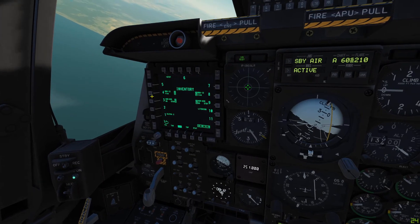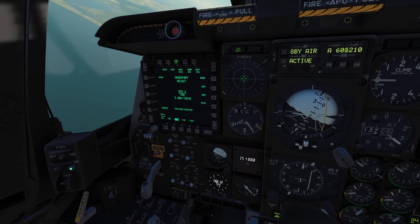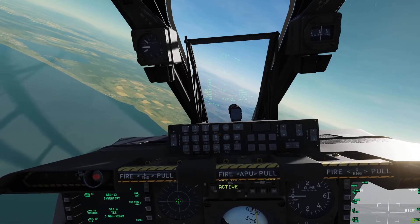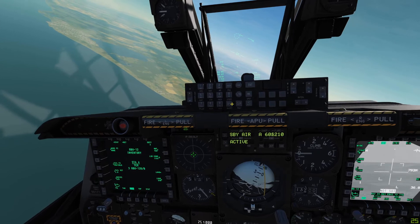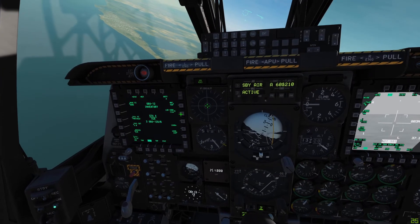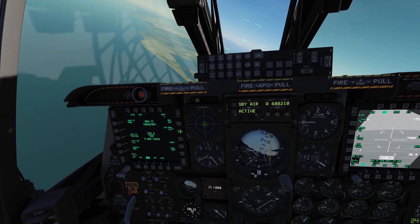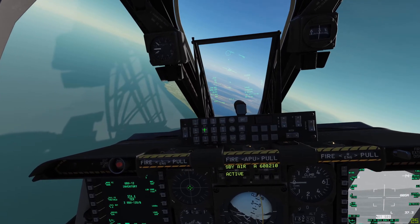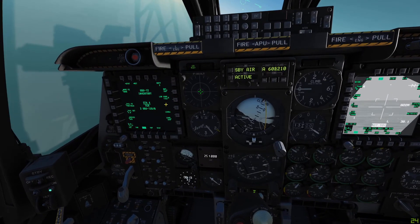We're going to select station 4 first. We go to the inventory status page and we'll see the laser code field here. We want to input our code — let's go with 1154. Make sure you enter a four-digit code and it should start with a one, otherwise it won't work.